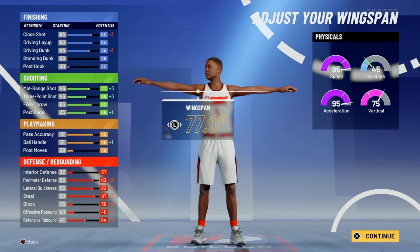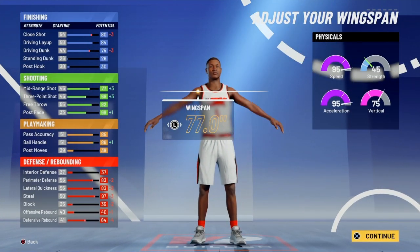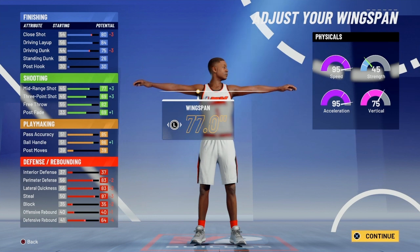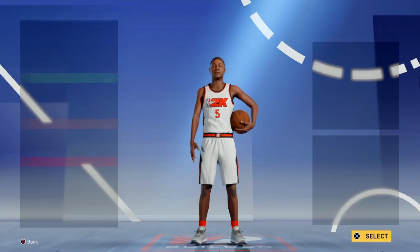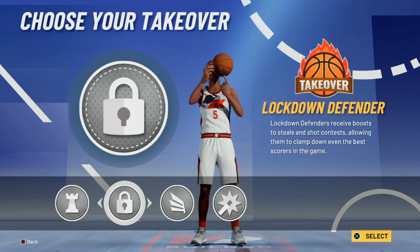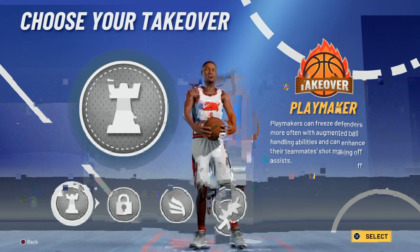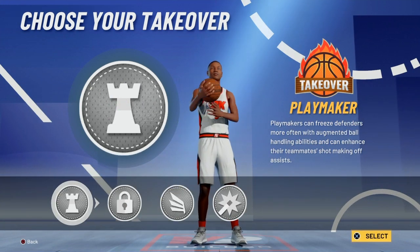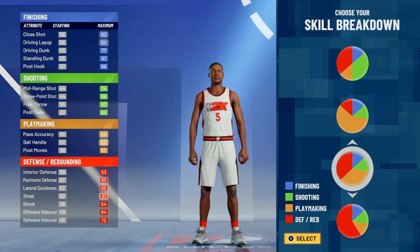Your three-ball and your low dunk mean that when you're iso-ing, you really have nowhere to go unless someone leaves you wide open. If someone knows what they're doing and presses up on you, you're screwed because you don't have a contact dunk. For takeover on this build, I'd personally go lock takeover or play takeover — maybe slasher takeover, which can help, but those two are best.